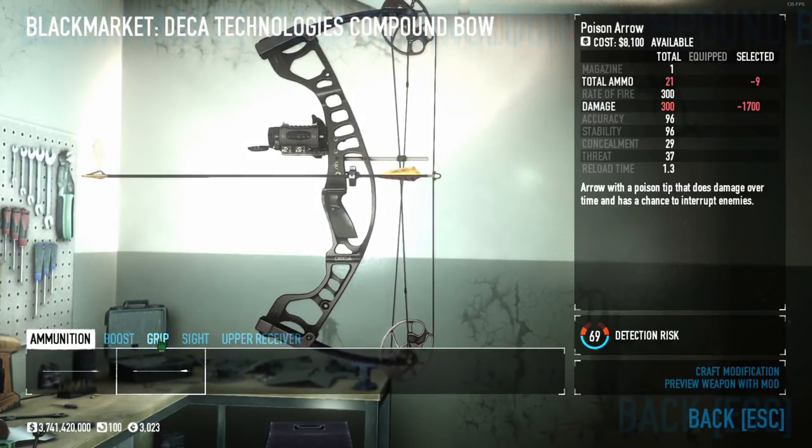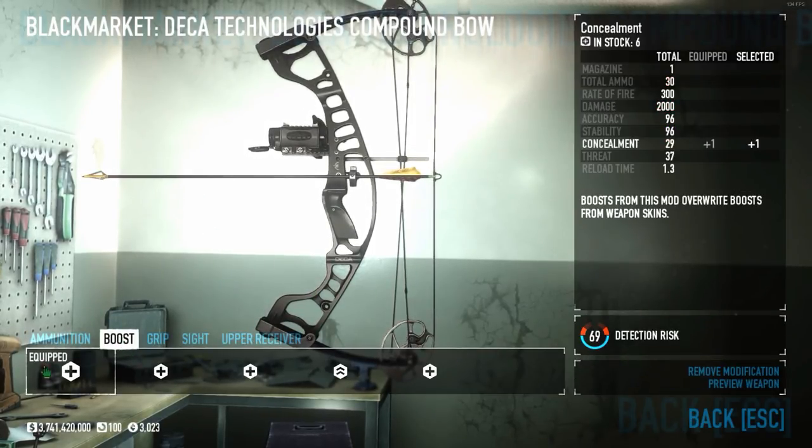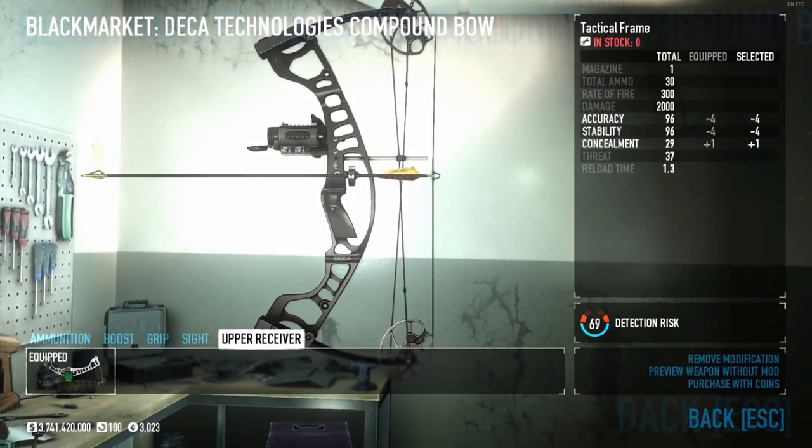The upper receiver, the grip, and especially the sight stand out. Like the other bows, you can have an explosive arrow or a poison arrow, though I don't have either right now. I've modded this thing for concealment, so I have a concealment boost, an ergonomic grip, and the tactical frame.